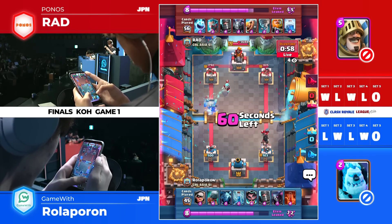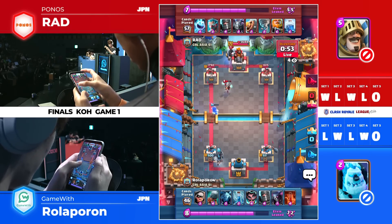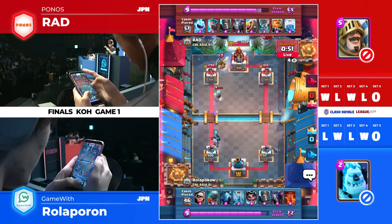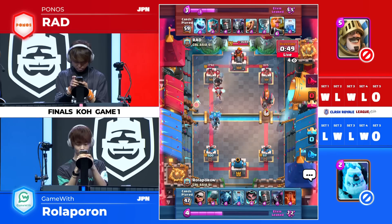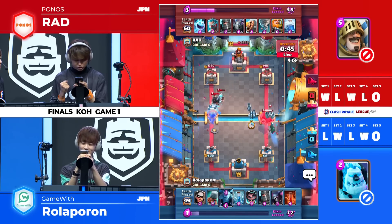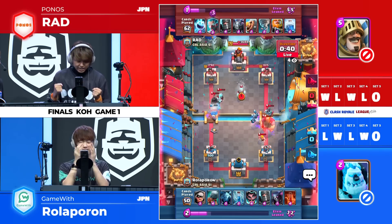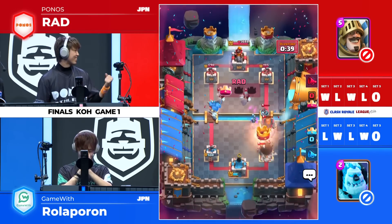Does he really not care? If you're getting this much damage, it's about even. That's interesting from Rotorporon — I guess he just really wants to set this up. And immediately a counter on the right hand side with the Royal Giant. This might be it — with that RG shooting straight, that's the first shot, the second shot, 3 HP, and that's game.